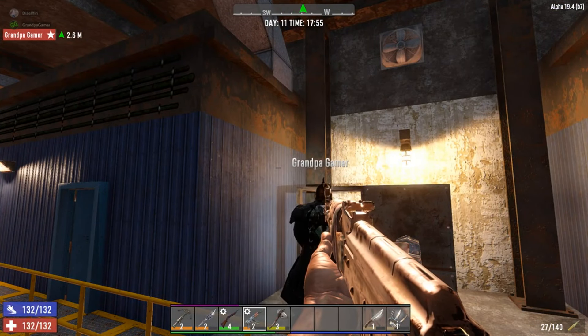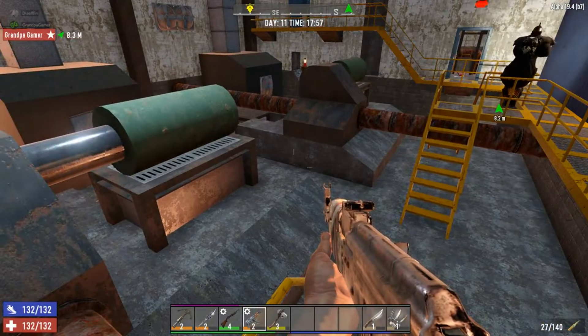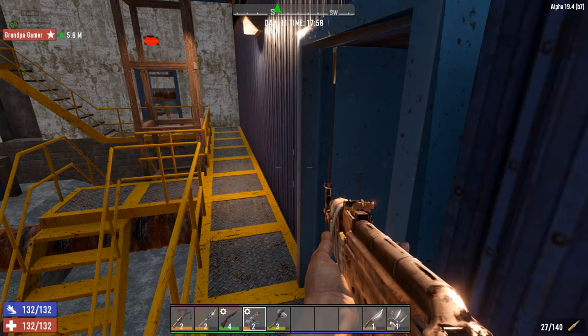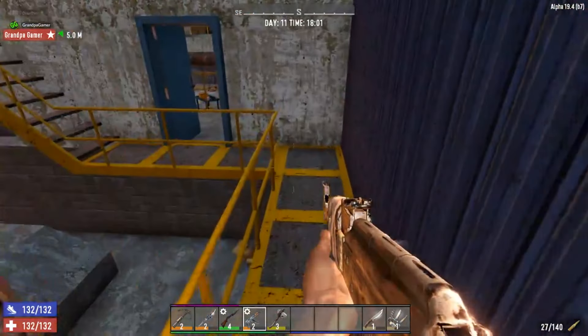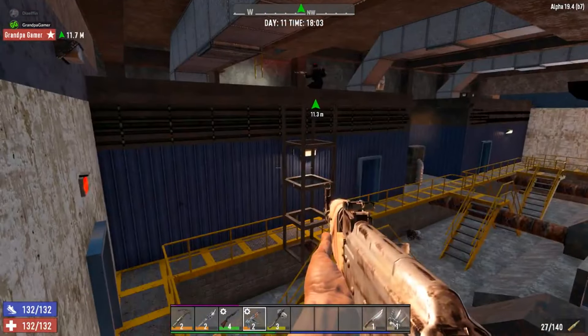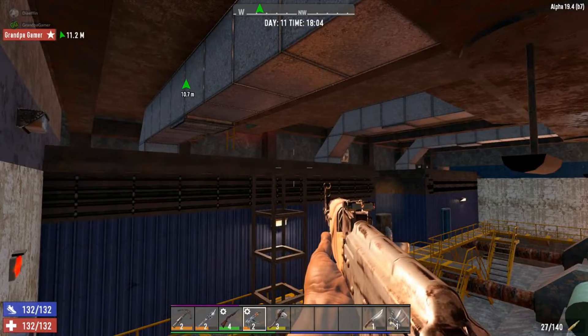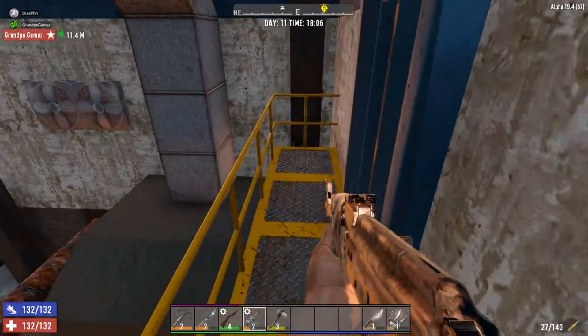I banged my head on the thing — I guess I should look up before I — there we go! This is an interesting place to be. Yeah, there are goodies over here. There's a pump shotgun! And there is a letter up here. How do I get up there? Is there more to explore up there, or just the one room?